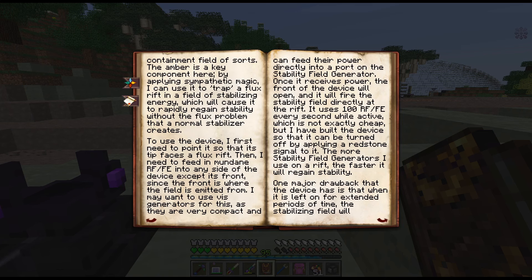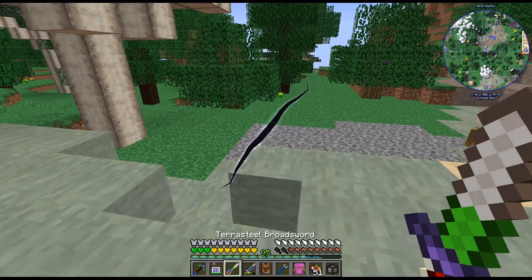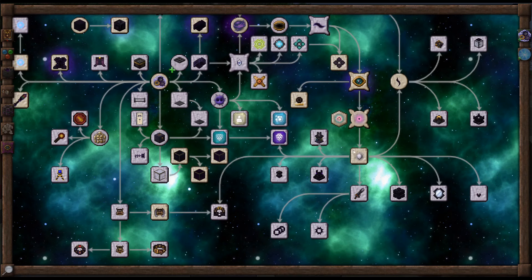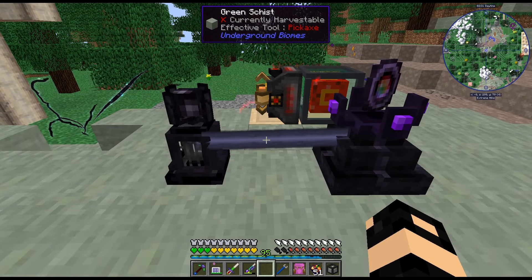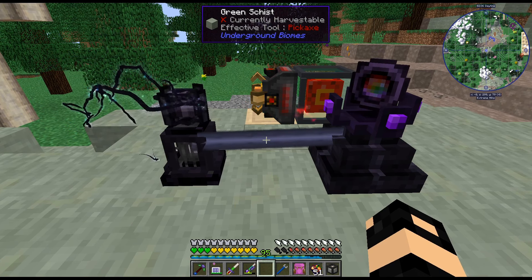It fires a beam which creates a containment field of sorts. The amber is a key component here — you can use it to trap a flux rift in a field of stabilized energy, which will cause it to rapidly gain ability without the flux problem that a normal stabilizer creates. So are you working? Is it not doing what I think it's gonna do? Yeah, it's like it didn't do anything.